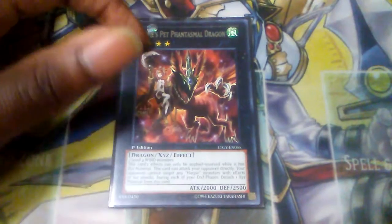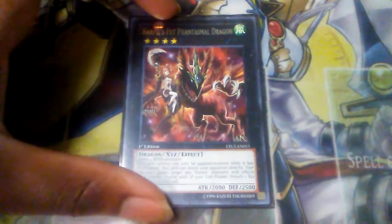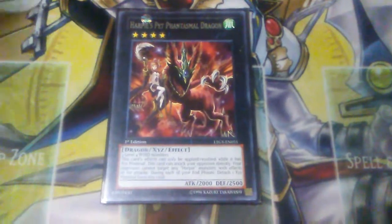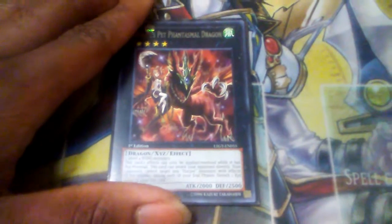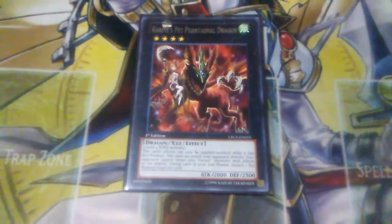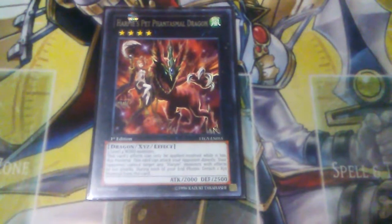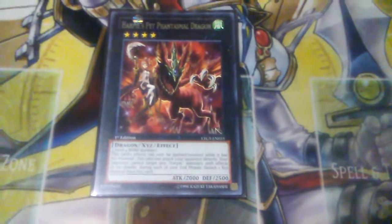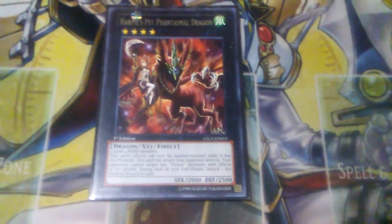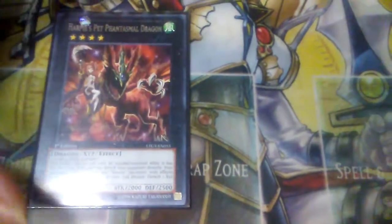I actually used two Harpy's Pet Phantasmal Dragons in my Divine Wind Harpy deck. If you guys haven't seen that deck profile, I explained that it's really easy to get out and use two Phantasmals. Outside of the main deck it's not available directly, so you are required to XYZ summon it. But even non-Harpy decks like Yosenju could summon Harpy's Pet Phantasmal — they had level 4 monsters to work with, and it was a good out to a lot of problematic decks Yosenju had to deal with. That's a prime example of the versatility that Harpy's Pet Phantasmal has.